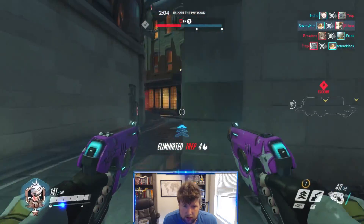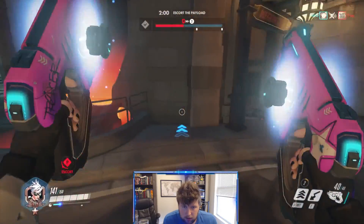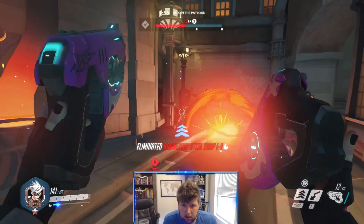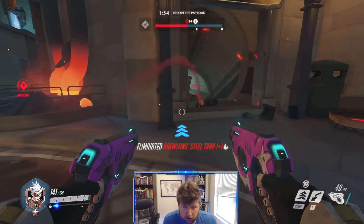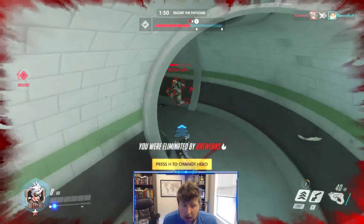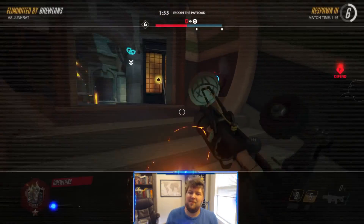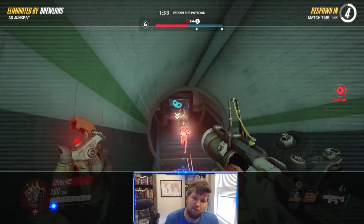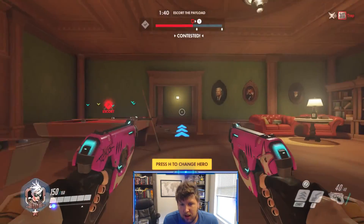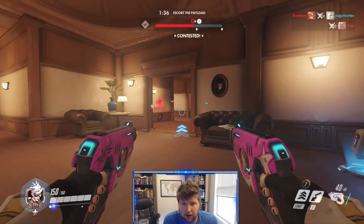We took out the Mercy. There goes the Junkrat trying to - that's cute. He still killed me. How humiliating. I hit my E too late. I zoomed by that and what happens? Tracer's squishy. I'm not like this big pro Tracer player - I used to play her a lot at the beginning.